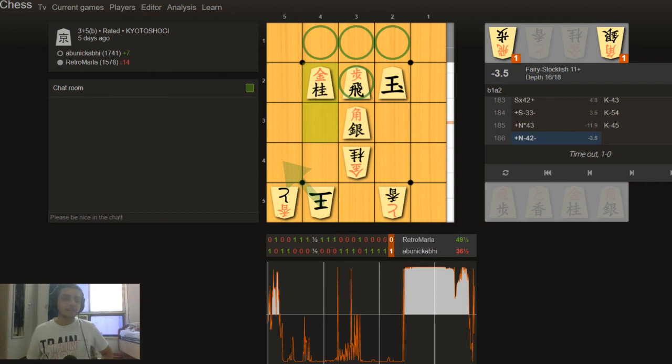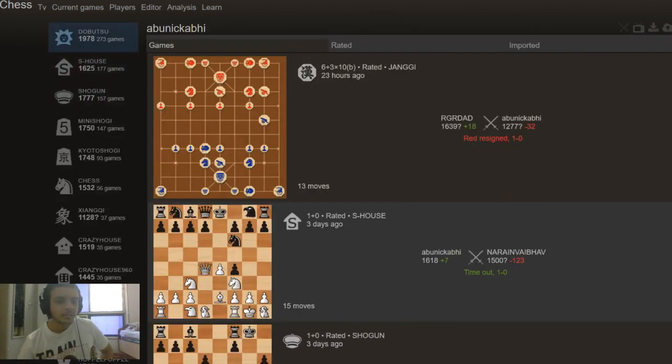So yeah, this is Kyoto Shogi. Let me look at my own stats — I've played 270 games of Minishogi and 93 games of Kyoto Shogi on this site. Bear in mind for each game I have to wait like one hour because there are very few players. So 93 games of Kyoto Shogi means I waited at least 93 hours to get those games — unless players rematch for a mini match.